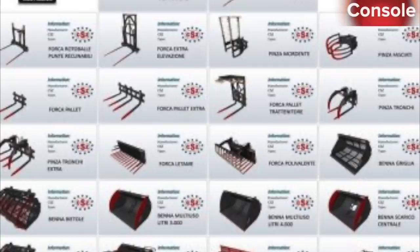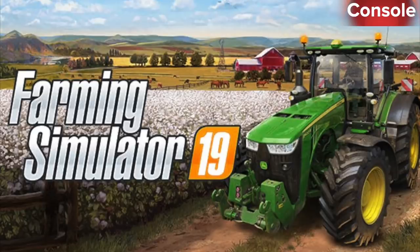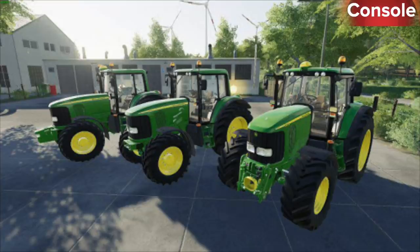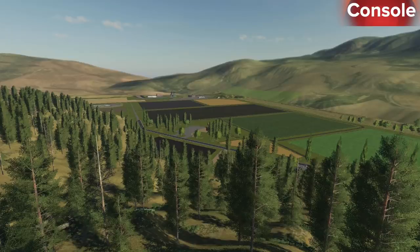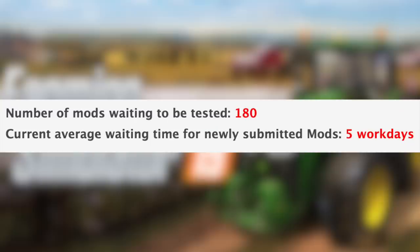In testing for console today, we have the CSZ Equipment Pack, Flatbed Trailer, Front Sign Lights, FSNT 12000, Fuel Storage, John Deere 6X20 Series, Man TGX Tanker Truck, Montana, Spanish Shed, and Slurry Shaft Pack. With all that being said, we still have 180 mods sitting waiting to be tested, and the current average waiting time for newly submitted mods is 5 workdays.